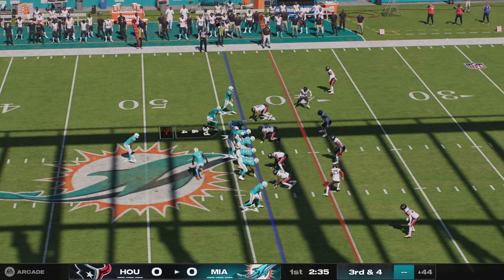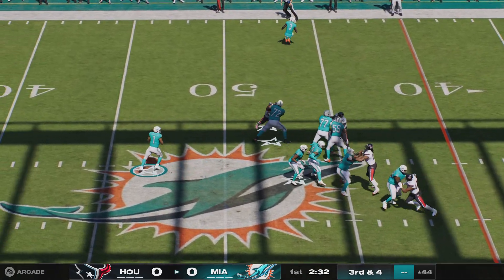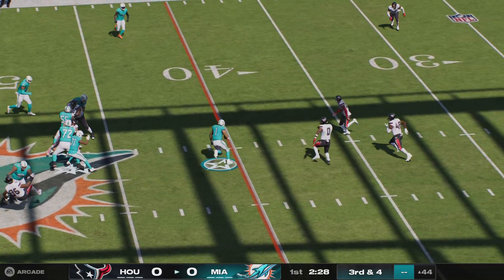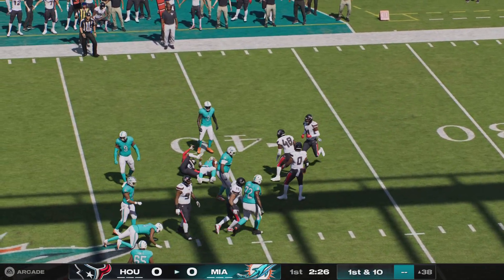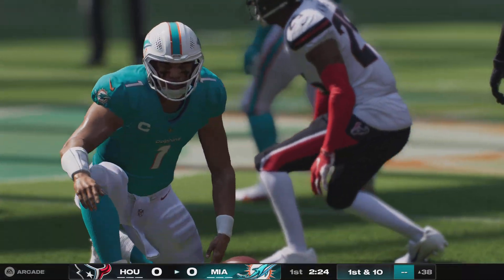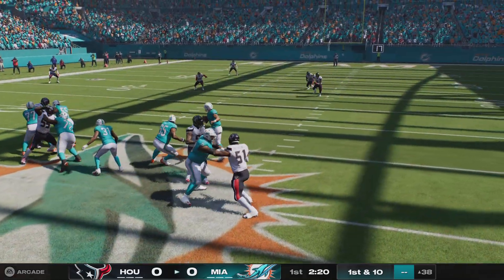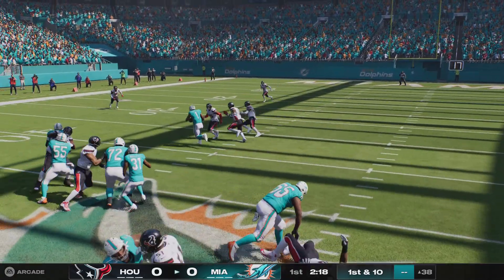In motion comes Beckham. Tua now on third down. He'll try and get there on the ground. Really nice job here — not only avoiding the rush on third down, but quickly finding that crease to get downfield. He's able to pick up the first down.